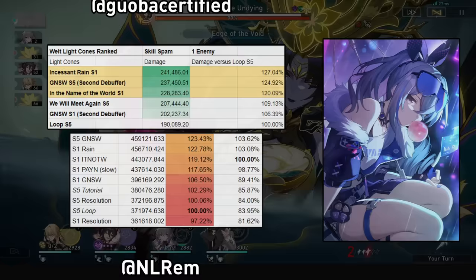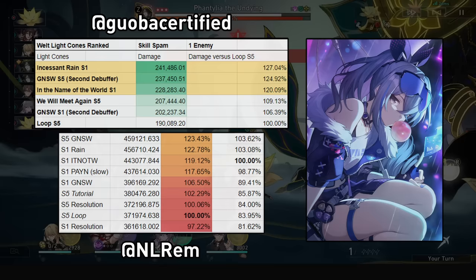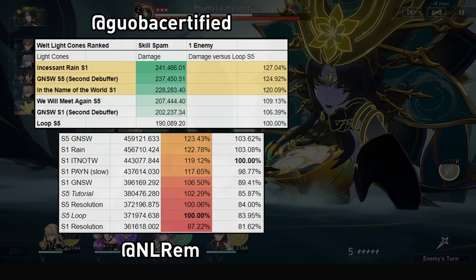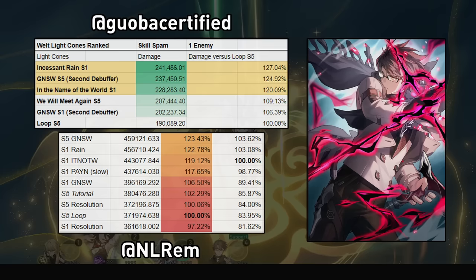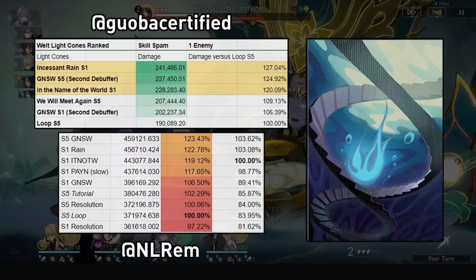For light cones, his best in slot is Incessant Rain, providing effect hit rate and crit, with additional vulnerability — great for easier building. A second option is Goodnight and Sleep Well; at S5 with a secondary debuffer it's very close in damage to Incessant Rain, and some calculate it higher. Very close behind is his signature, giving attack percent boost for his skill's damage and talent hits during the skill, along with damage percent and effect hit rate. Loop is a great free-to-play option, but replace it with Goodnight and Sleep Well when you get it.